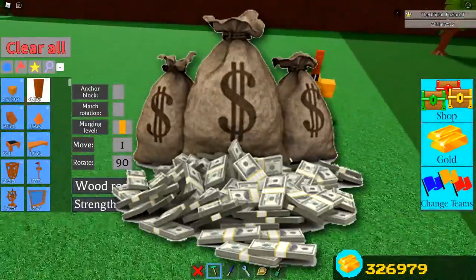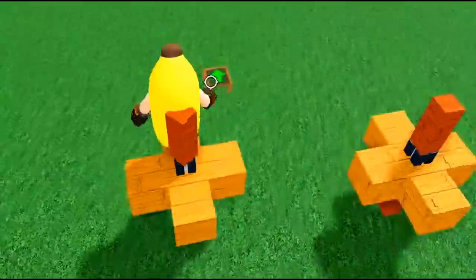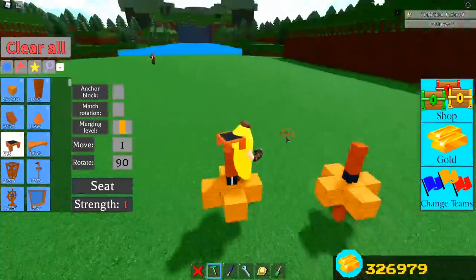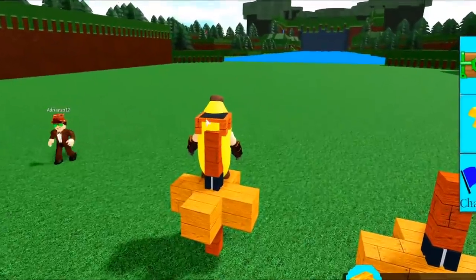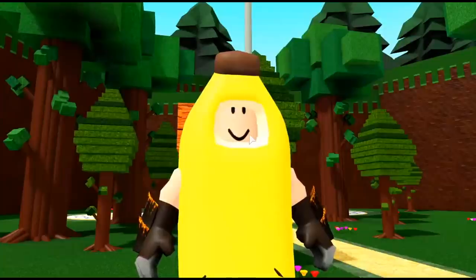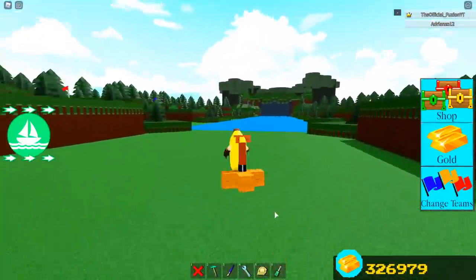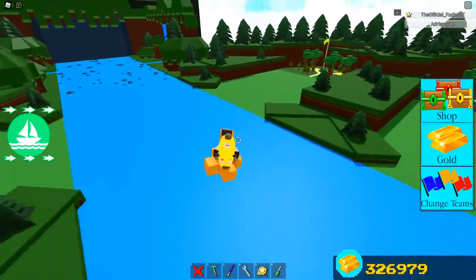If you didn't know, you can actually buy the hinge block inside of the gold shop for only 50 gold. For just 50 gold you can buy this and start making a ton of gold in the game. Then what you want to do is grab a seat, have shift lock on, and walk backwards on this wood post. Place your seat right on top of this, and if you turn left and right, that's how you know it'll work. This glitch also works on mobile, as adrianzo uses it. I'm not sure about Xbox though.